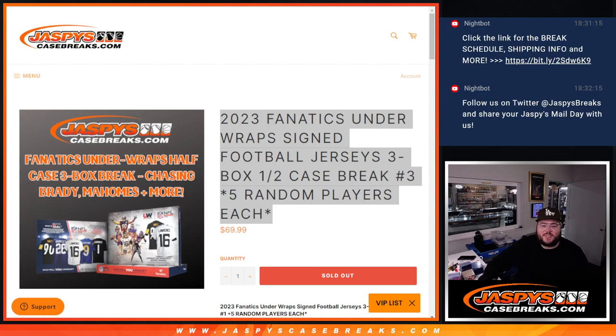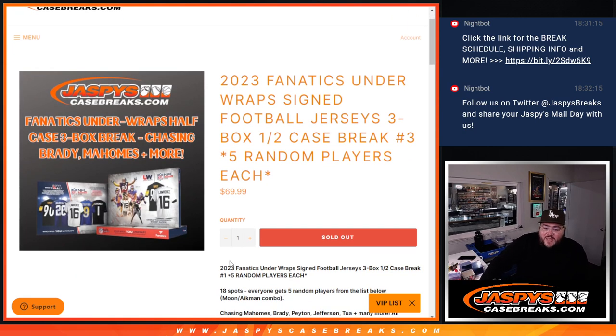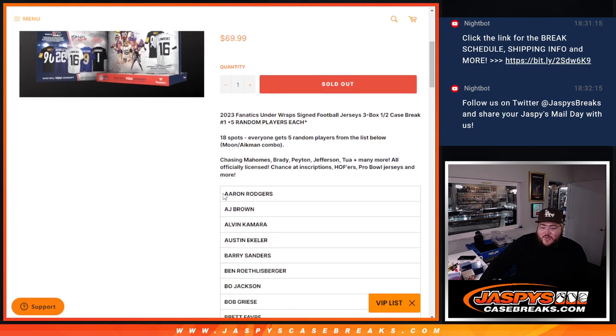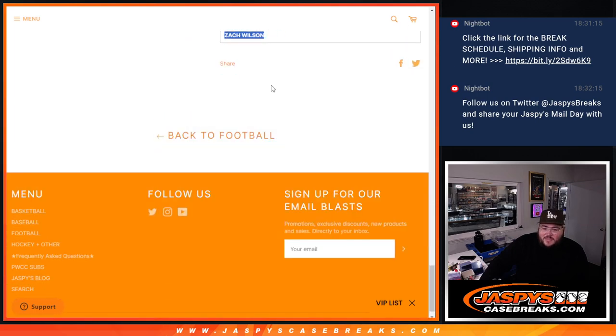What's good, y'all? Chris from JaspiesCaseBreaks.com doing 2023 Fanatics Underwrapped Sign Football Jersey, three box, half case, five random players each, number three. I got three boxes here. We got 18 spots times five, so 90 spots for 90 different players, from Aaron Rodgers all the way down to Zach Wilson.